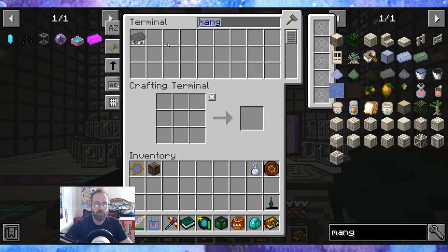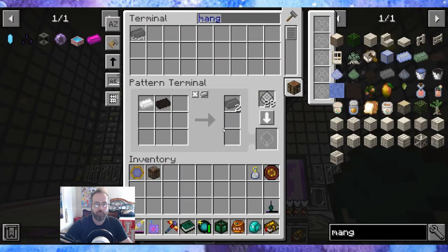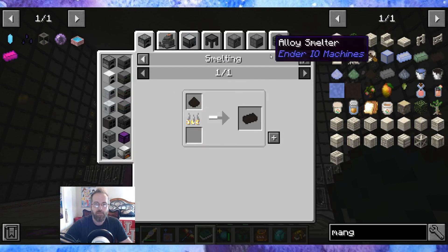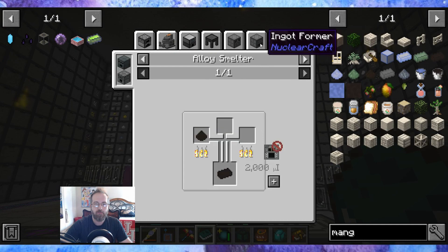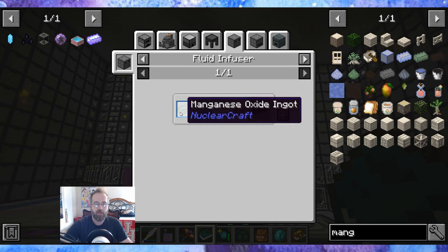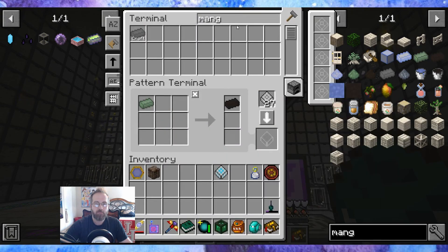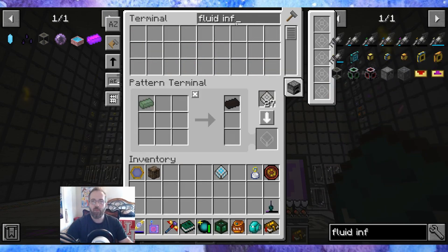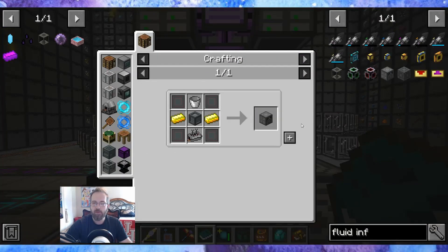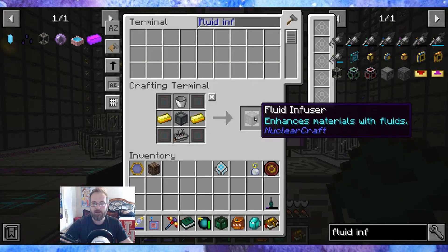Let's see — yep, we need manganese dioxide. Manganese dioxide is smelted from manganese dioxide dust. It's a fluid infuser of oxygen and manganese oxide, producing a manganese oxide ingot. So we need a fluid infuser and we need this pattern. We're missing the chassis fluid infuser.